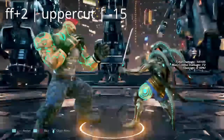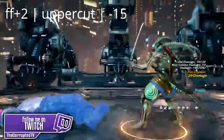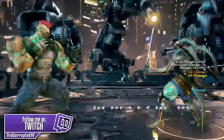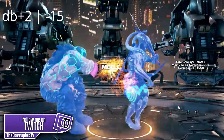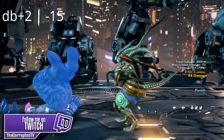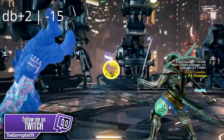Up next we have forward forward 2, an uppercut. Yoshimitsu can get a down forward 2 punish, but I believe this move has to be buffered — if you buffer it, you're definitely going to get this move. Up next we have a cheeky down back 2. This move is kind of like Claudio's down back 3 from my previous video. You can get a wall rising 2-1 from this and get yourself a nice full combo.